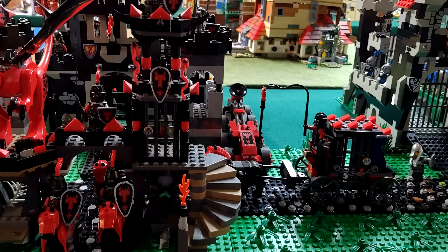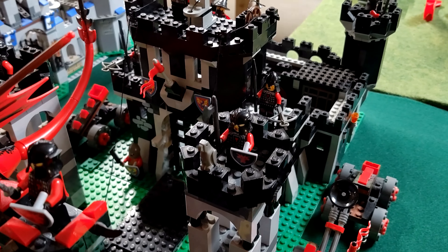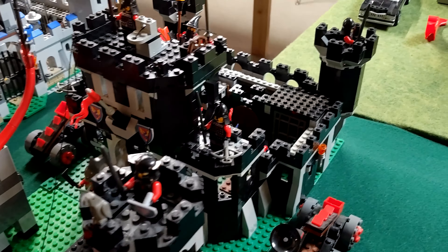Next up we have the Red Dragons. Here's a look at the work I've done around here. The Red Dragons are my evil castle faction — they have two dragons, a really powerful military, and Black Monarch's Castle in the back. Those towers are some I mocked together many moons ago. They have a second dragon back there and some smaller castle sets as well. And here's my evil jester who hangs out at Black Monarch's Castle — they are definitely a fearsome bunch.